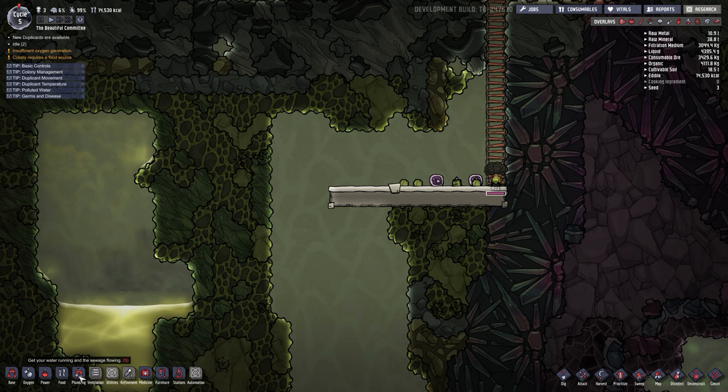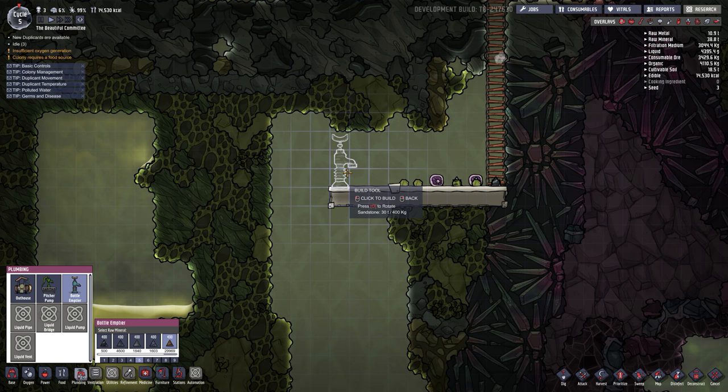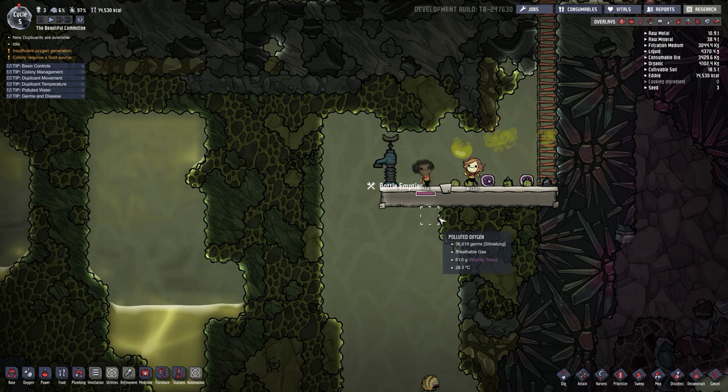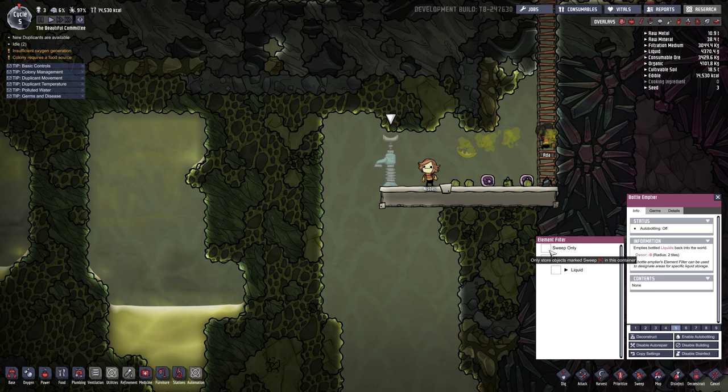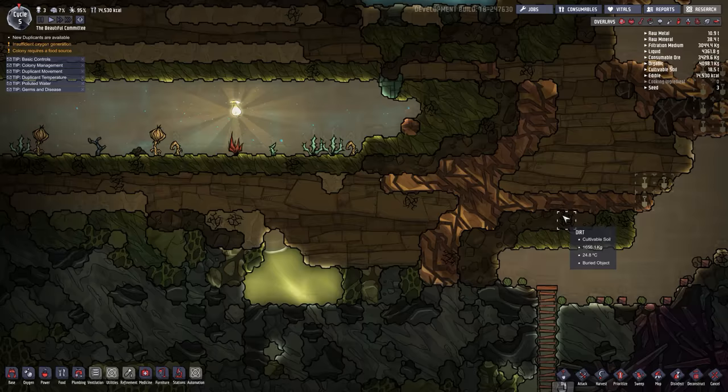We're going into Plumbing and we've got our bottle emptier. As it says, it empties bottled liquids back into the world. If we just place it as-is, it would dump polluted water on the right side of the platform. Press O to rotate where the faucet will be, then place it. Clicking on it brings up the options. We've got the element filter, which is what we're interested in. Click the arrow and select polluted water — I don't suggest picking 'all' right now because as more stuff becomes available it'll keep adding to the list.